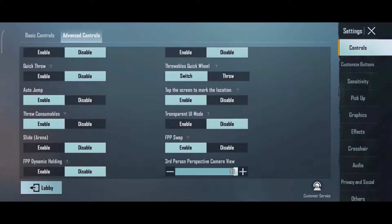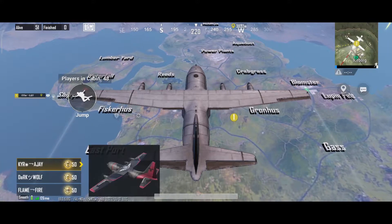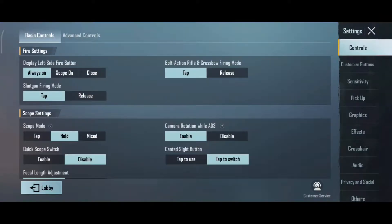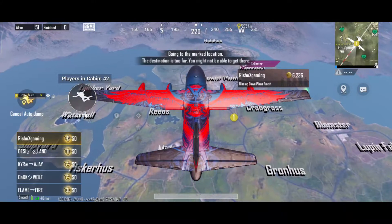Check out what major improvements and major changes are given in the game. There are four new features given in the game, and we are going to talk about them because they are very important features.